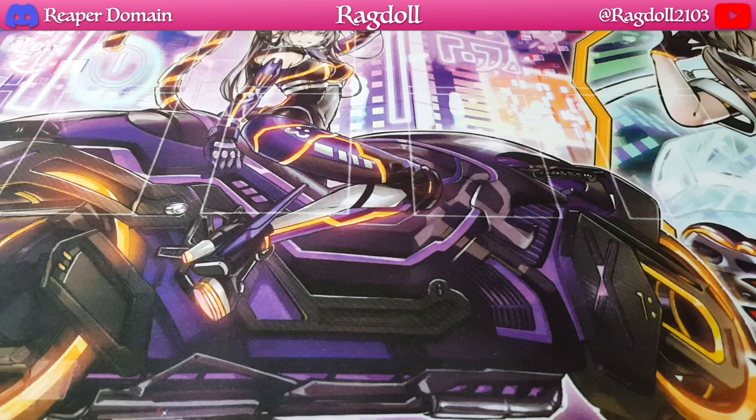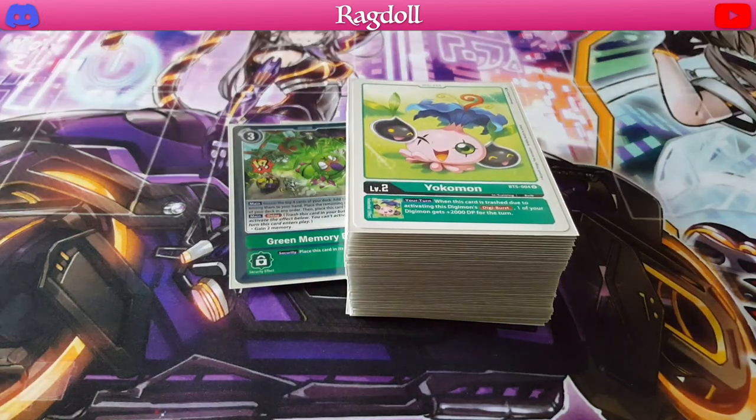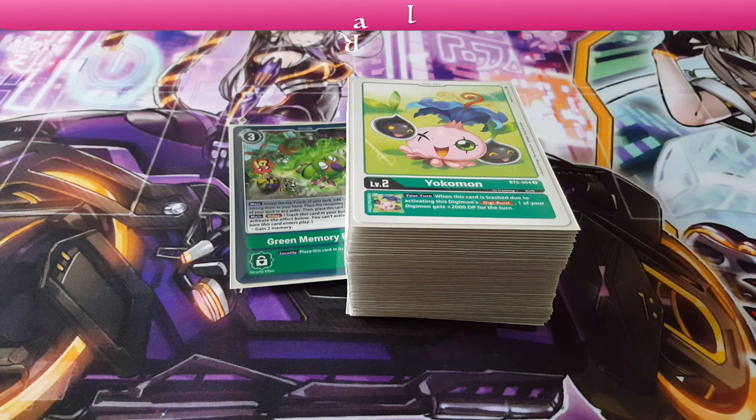The final cards are the option cards, and I'm only playing 4 copies of the green Memory Boost — pretty much allowing you to get into your green Digimon as quickly as possible, but also to gain the additional memory as well, just making this deck really consistent. I think green is probably one of the most consistent decks out there, which is what makes it play off so well. The only issue is it becomes one of those generic decks that's just really fast and able to do stuff, but then just fails so much afterwards. So that's pretty much the deck — I hope you guys have fun, and thanks for joining me today. I hope you all have a great day. I'll see you all next time.